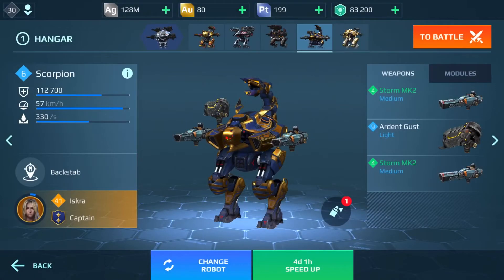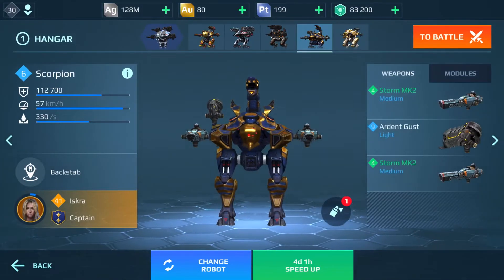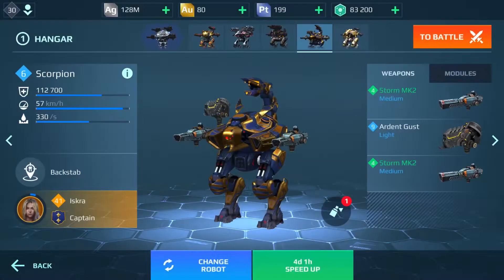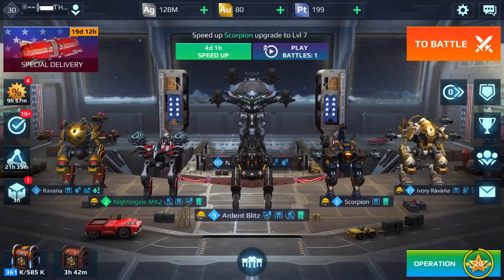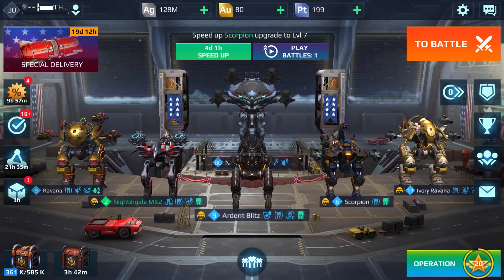Currently, my Scorpion is only level 6. I am running Last Stand and Phase Shift. I have Mark 2 level 4 Storms, a level 9 Ardent Gust, and I was lucky enough to win the Feral skin beforehand. I'll run two games in TDM, as that is the game mode I think is best for the Scorpion aside from free-for-all.